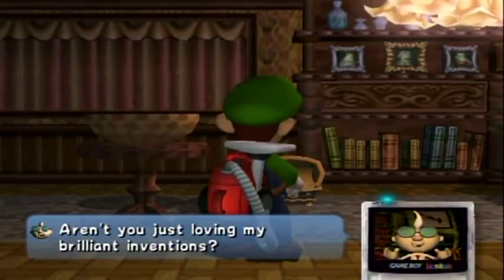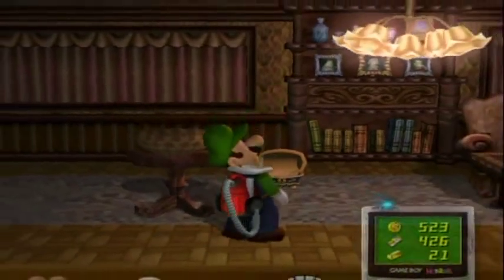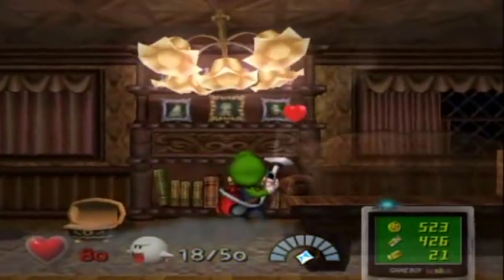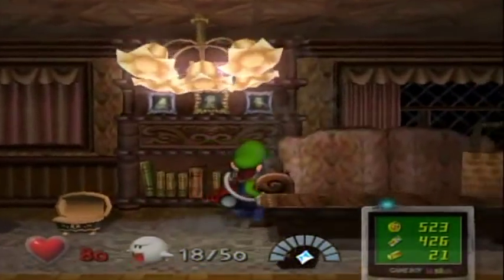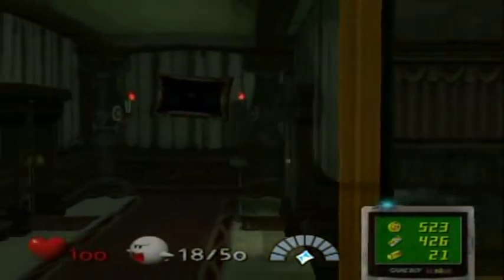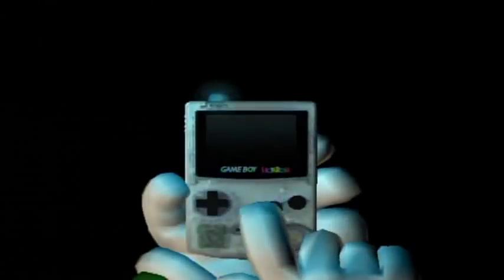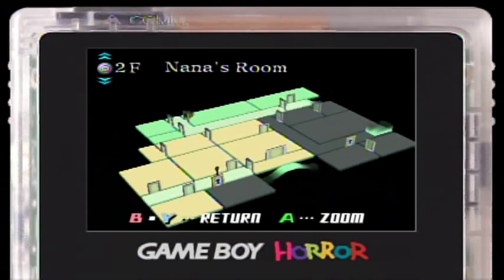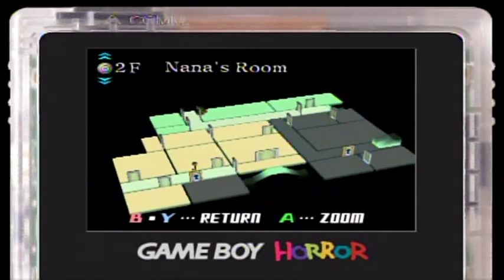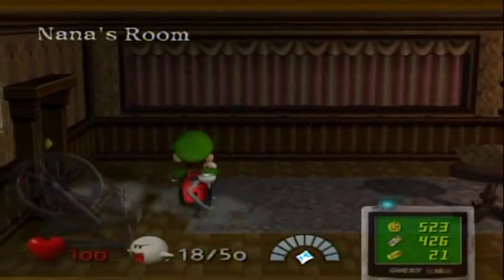I finally caught up on the boos. Who else can build a vacuum cleaner that can suck in ghosts? Okay, maybe Ghostbusters. I want that heart very badly — I was at 80 health. Where do I have to go next? I think I'm going to go to the observatory if I'm not mistaken.